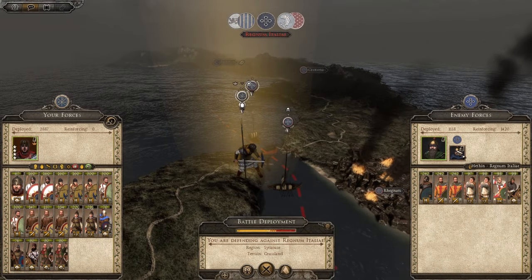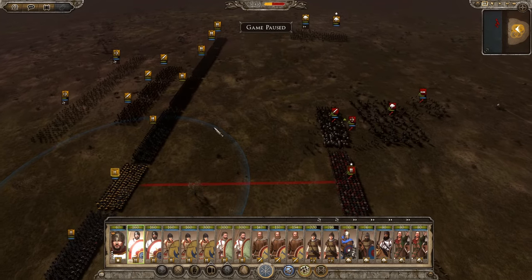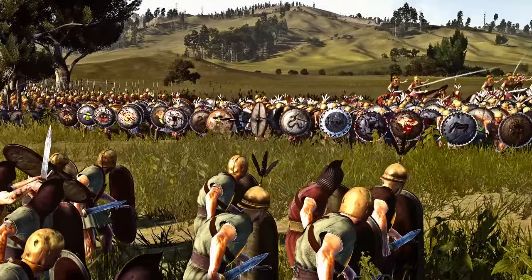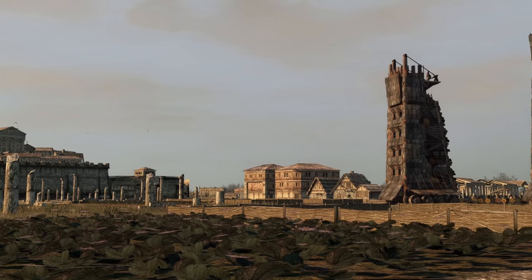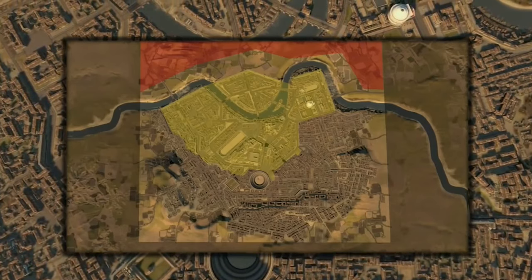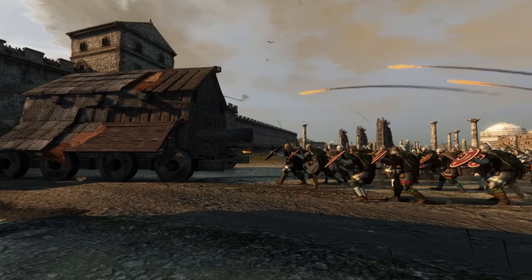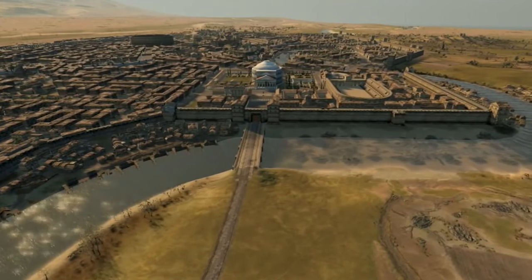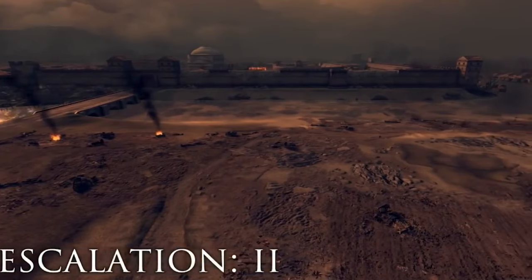Finally, we have the battles — the most important aspect of Total War. Both Rome 2 and Attila take place in time periods with heavy emphasis on cavalry, heavy frontline troops, and massive melee warfare, and both are equally really fun to play in this regard. But the battles in Attila are far better than in Rome 2. There's a much wider range of battle maps and siege maps in Attila — they're more engaging, have better layouts, and are just more fun to play. They also have Siege Escalation, which means the longer you besiege a city, the more damaged it will be when you play out the battle, which is really cool.